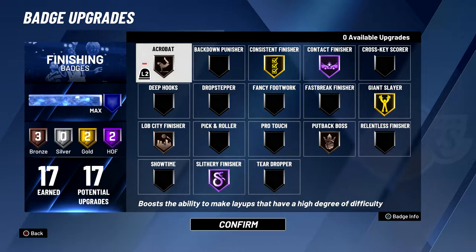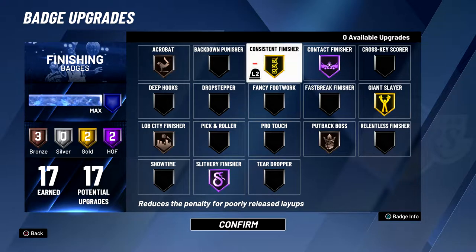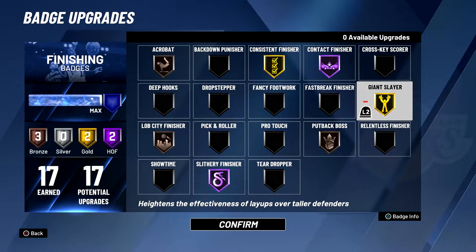Acrobat I have on bronze — that's kind of where my extra badge goes. I might take that off just to put giant slayer hall of fame. Consistent finisher is pretty good for me because I don't use a meter, and it definitely helps with late layups and early layups. Giant slayer is also an amazing badge, especially when I try to get contact dunks on big men and it turns into a layup — it'll make the chances much higher of the layups going in.